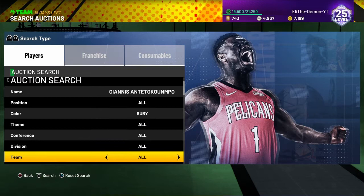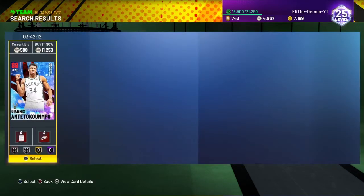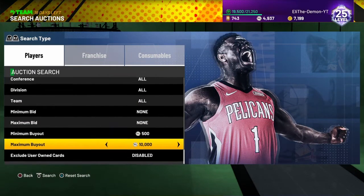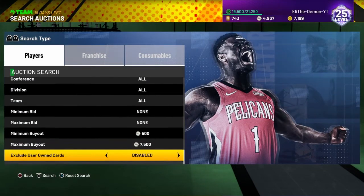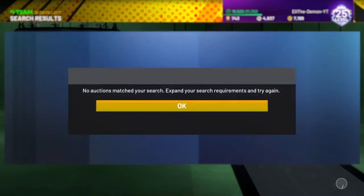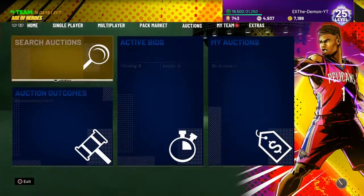Alright, for Giannis, y'all wanna put Ruby. He's going for like 10k or 11k right now — yeah, 11,250. He's expensive. So if y'all are not trying to spend a lot, and you only have like 9,000 MT, try to snipe him for like 7,000 to 7,500 — you make yourself a nice 4k profit. Or if you wanna get the card quick, snipe him for around 9,000. For me, I would snipe him for 7,500 and go from there, because that snipe down is just 500 MT steps.